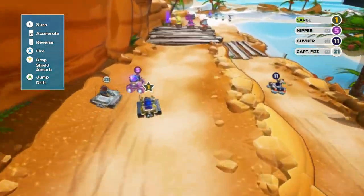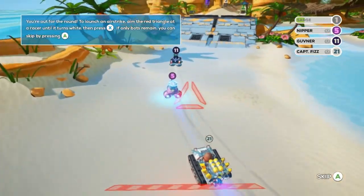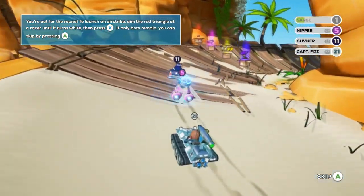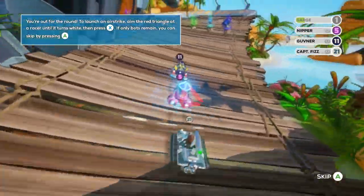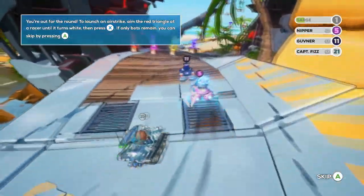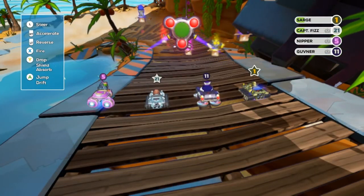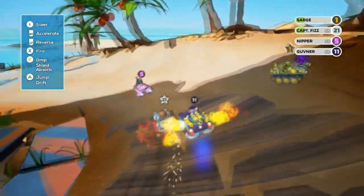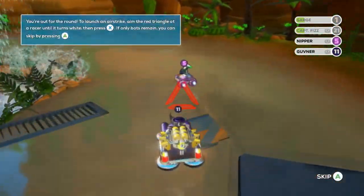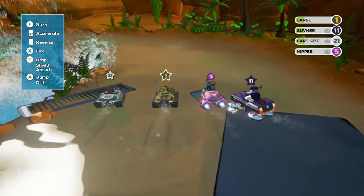We're still learning. Now we have some sort of mortar — actually apparently it was something else — and we dropped out of the race. That's pretty unfortunate. I believe there are two ways to lose: you drop behind and fall off the screen, or you get blown up and totaled. I wish we could have said we were flawless, but we did lose that round. Let's go again. This time I don't know what our weapon is and we fall off the map. At least you don't have to watch the race continue — you can just move on to the next.